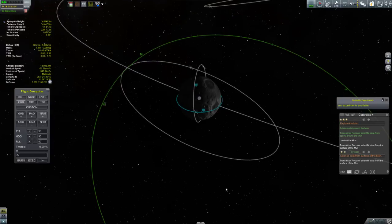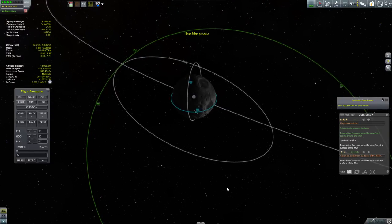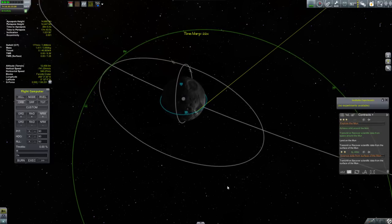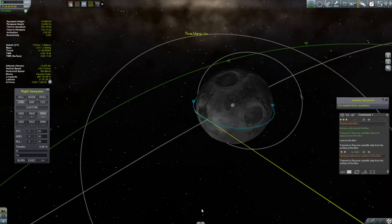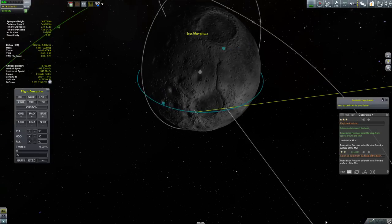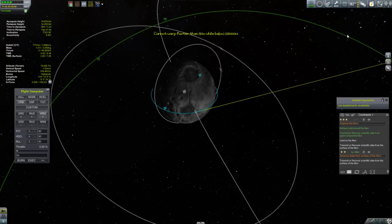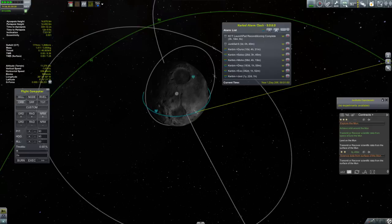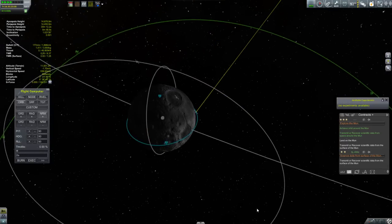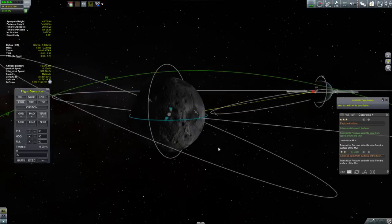So I warp around, do a complete orbit, and I'm going to try this again. If I want to land in those little highlands, I'll need to burn probably about a third of an orbit before I get to where I want to land. You want to get your descent to be pretty shallow, so you just bring your periapsis down. So I get the communication link, but I think I'm really too close — I'd like to be a little further away. So I'm going to go around one more time.